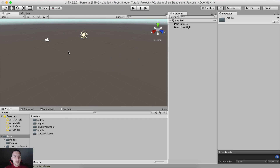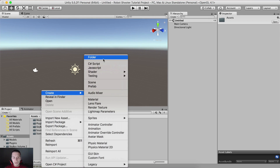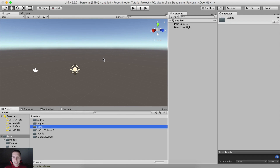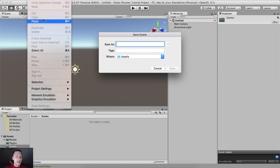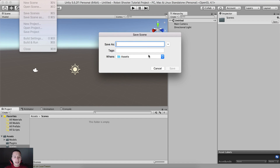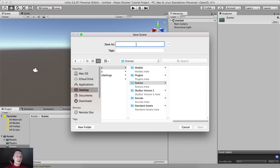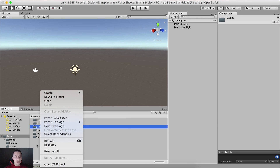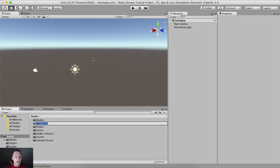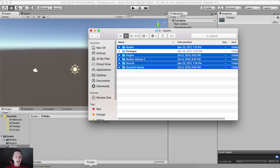Before we start building our scene, let us save it. Right click and create a new folder — it's a scenes folder, so this is where I'm going to save the scene. Double click here and click save — Command S or Control S on Windows, or File and then Save Scenes. I am going to name it gameplay, hit enter and voila. We also need one more folder, so right click and create a folder — this is going to be prefabs.